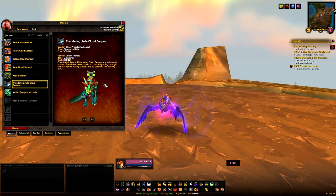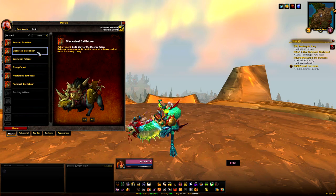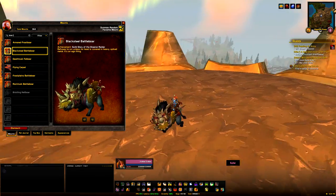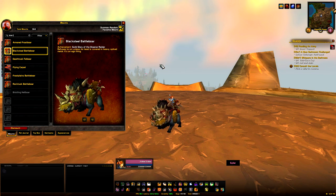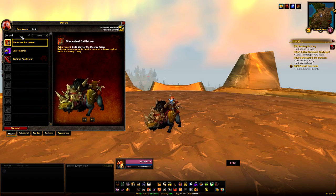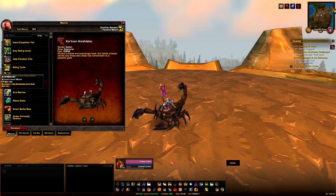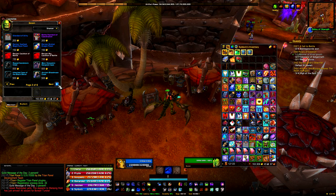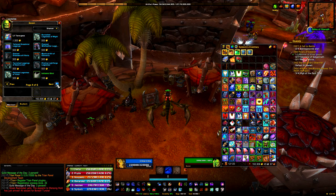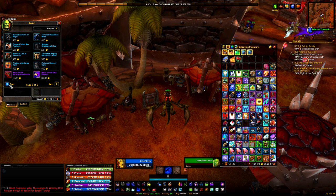Next we have some vendor-based mounts. First, from the guild vendor in either Orgrimmar or Stormwind — you need to be exalted with your guild, and the mounts available (between one and four) depend on what achievements your guild has unlocked. An older, established guild likely has all four unlocked. These range up to about 3,000 gold. If your guild doesn't have many unlocked, consider putting an alt into an established guild, build to exalted, buy the mounts, and then leave if you choose.